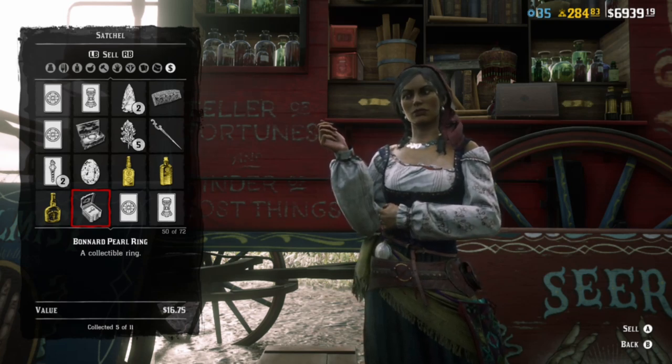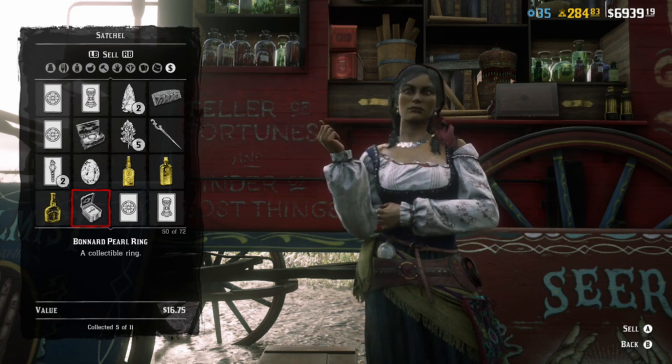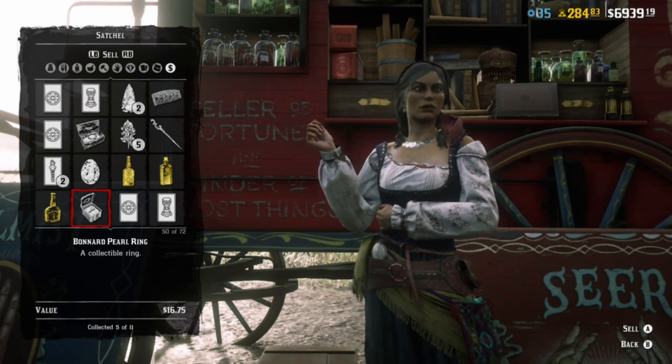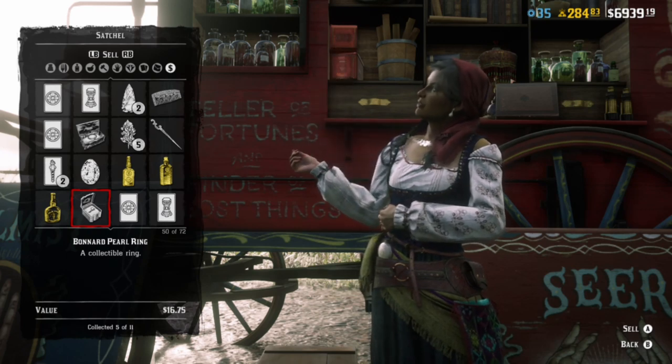You have the ring here. It doesn't sell for that much, and normally these sacred collections don't net that much money, but you do get a good amount of experience for getting them. I only have one location — I found this while I was looking for the buried coins, which if you're interested in making a good amount of money...